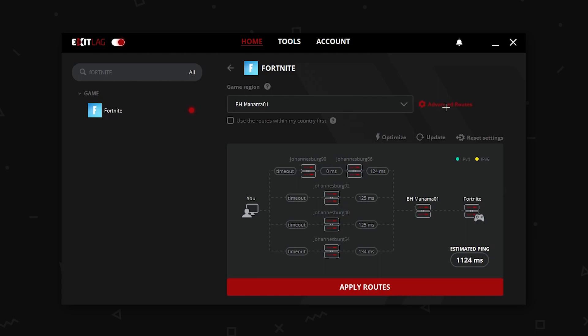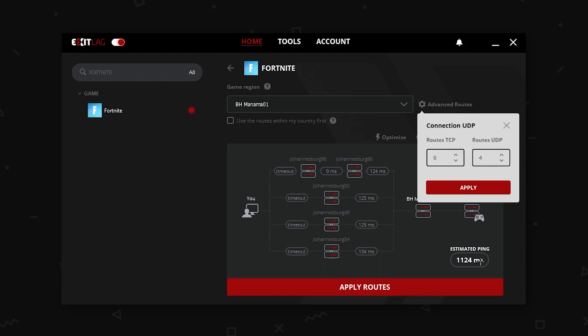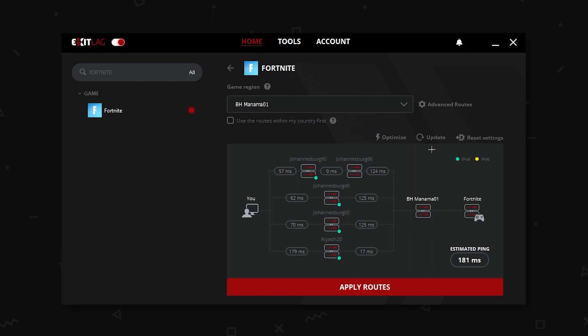After that, you have to select your routes. So you select four UDP routes and then zero TCP routes. Then you click on Apply and you're basically good to go.